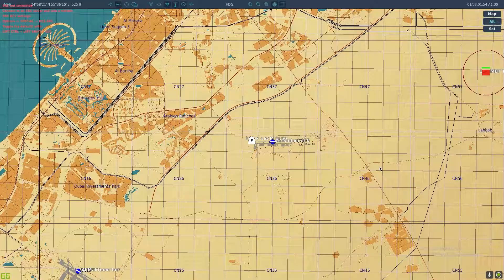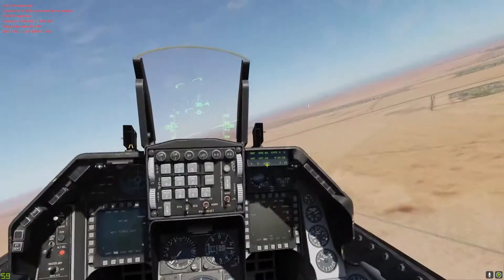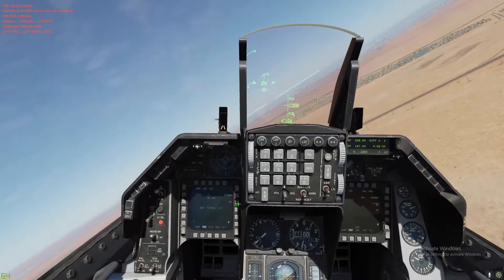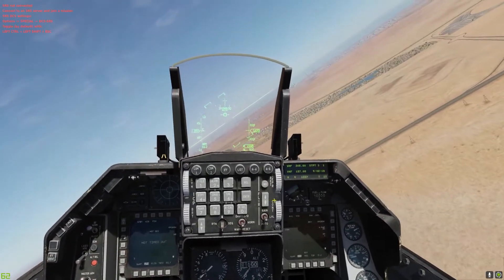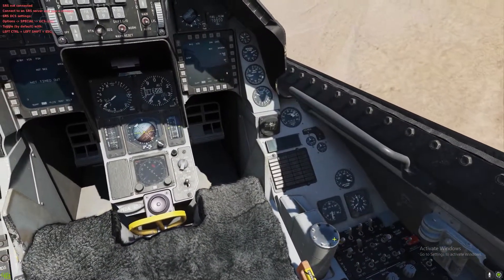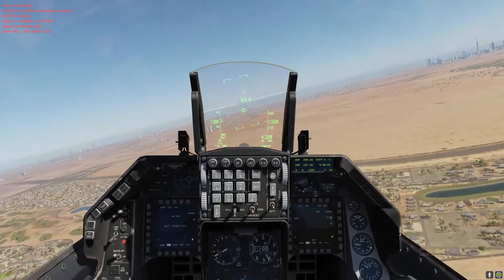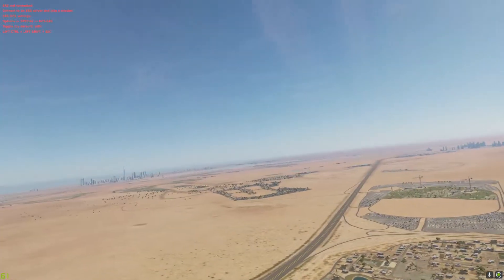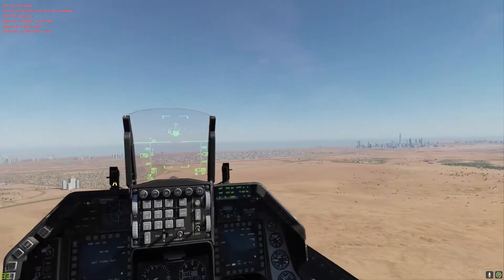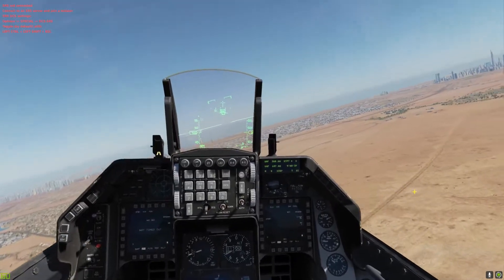So currently we have two targets — two Israeli tanks — and we're going to take them out and destroy them. It's going to tell you 'not destroy' and 'not time dealt' — that's very normal, just make sure everything is okay. Then you're going to go here and turn the TGP on, and then this is where everything starts working. It's going to start up in a matter of seconds. We are flying a little bit low, so let's take our altitude up and fly towards the target.